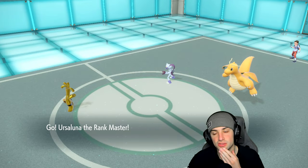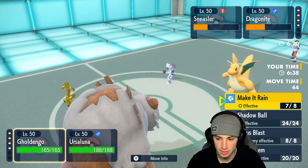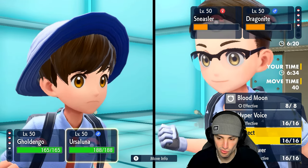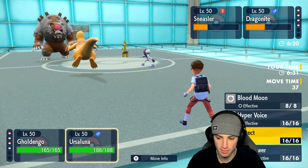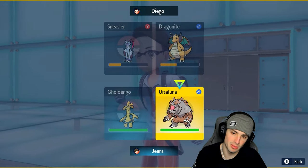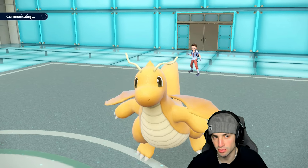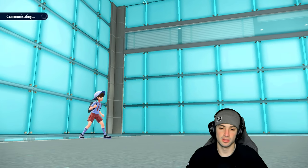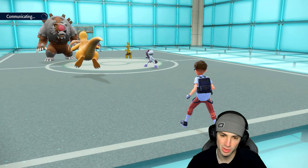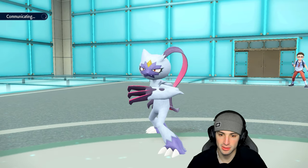Going into Ursaluna — Dragonite is plus one on attack now, I could have Intimidated it. We throw another Make It Rain. I think protecting Ursaluna is the play so we can still get off Make It Rain and probably pick up a KO. The plan is pop Make It Rain, pick up the double KO, then maybe hard swap into Incineroar to reset the Choice Scarf.